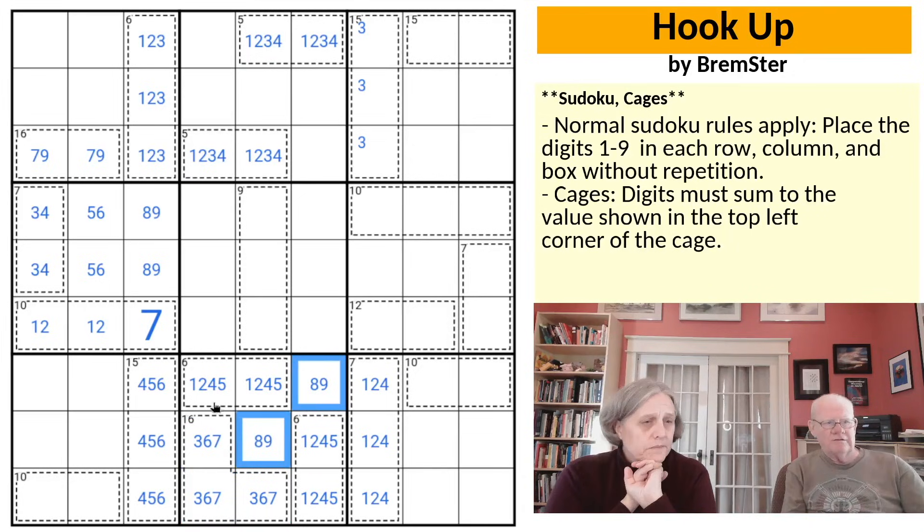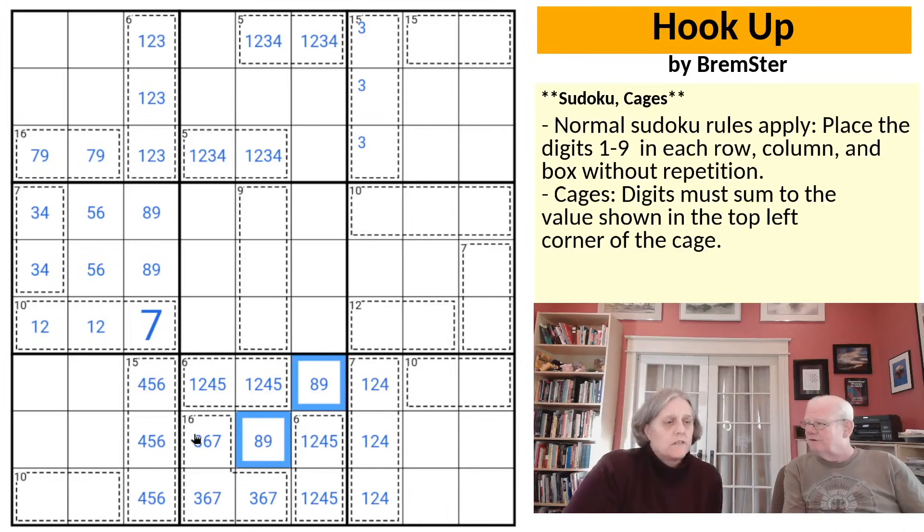We could have seen that a different way: 6 plus 6 is 12, and 16 is 28, that leaves us with 17 to go — because 45 minus 28 is 17 — so these would have to be an 8, 9. Yes, that's another nice way to see that.